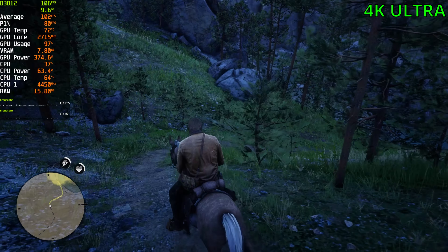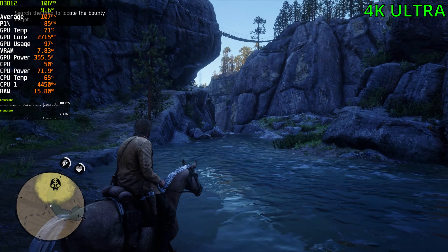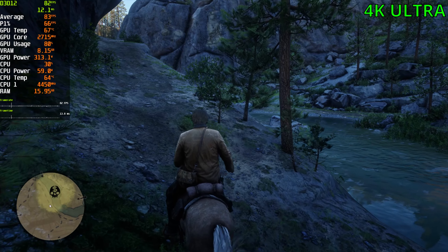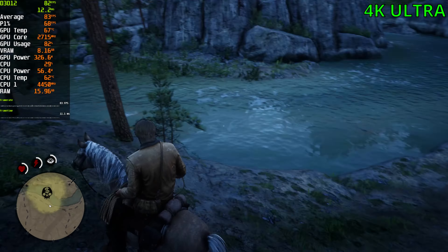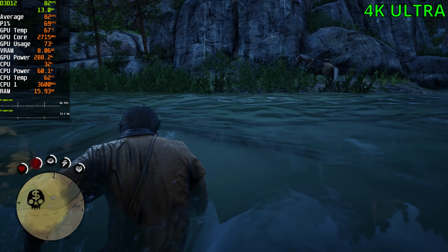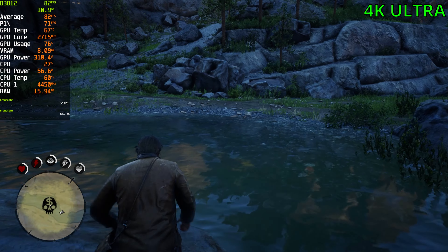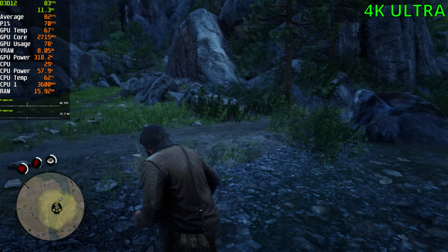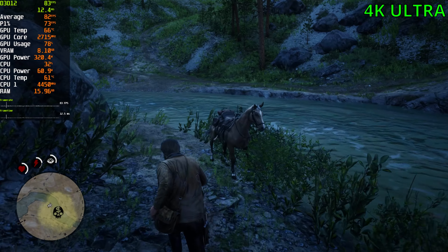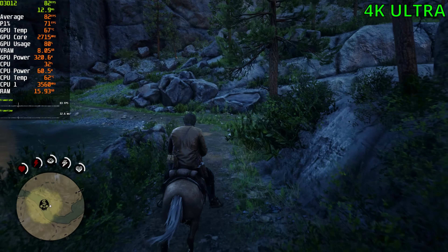We're getting a bunch of flickering past the trees. Look at the water here — oh my God, this looks incredible. We've got a bounty on our hands. 80 FPS is the lowest so far, but with a 4090 you have plenty of headroom anyway. So even in an intensive situation you should be above 60. And if you want more, you have DLSS that you can use. For a card like this, you should be fine.